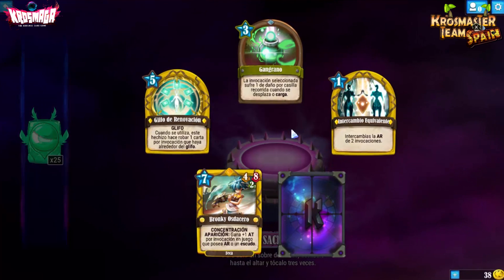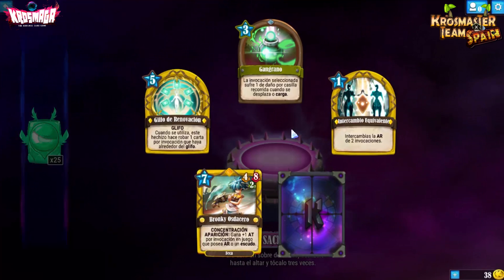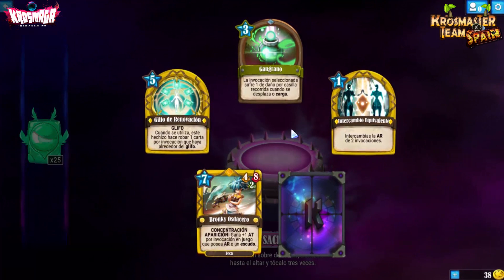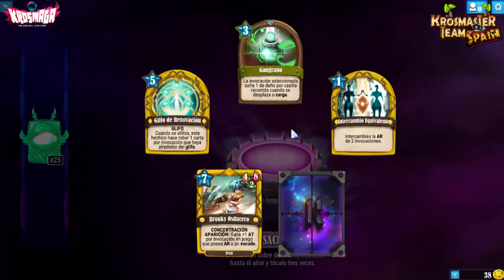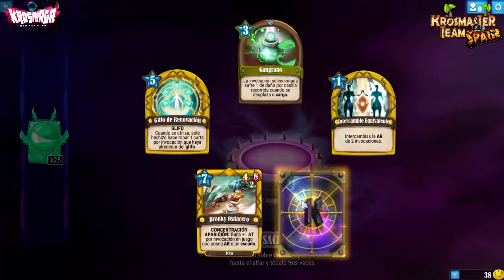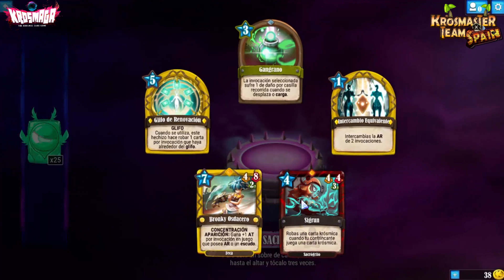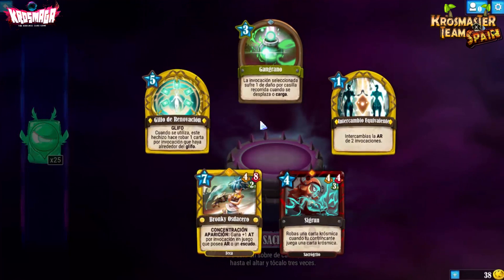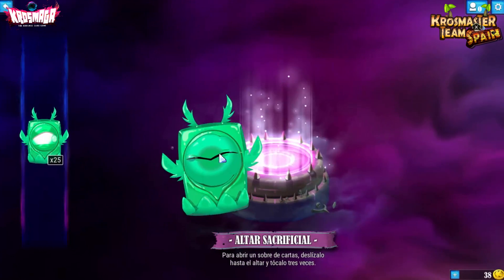Intercambio Equivalente intercambia las armaduras de dos invocaciones; por solo 1 PA me parece bastante roto, sobre todo contra el sapo que mucha gente le subía mucho la armadura. Llegamos y le hacemos un zasca a lo Feca. Yo creo que Feca tiene muchas posibilidades con esta expansión — el nuevo dios entra fuerte. Sigrun, de Sacro: robas una carta crósmica cuando tu contrincante juega una carta crósmica, circunstancial pero se puede ver en algún mazo.